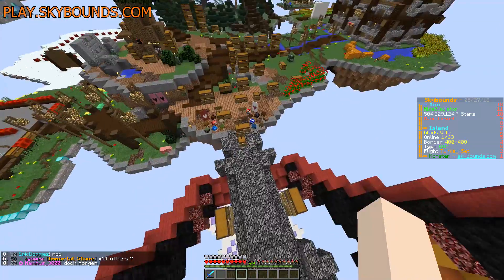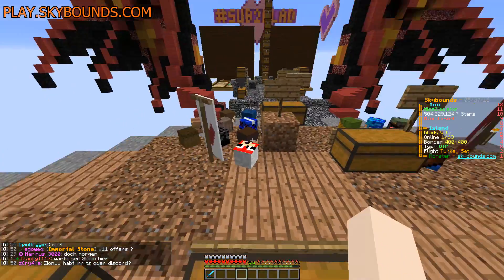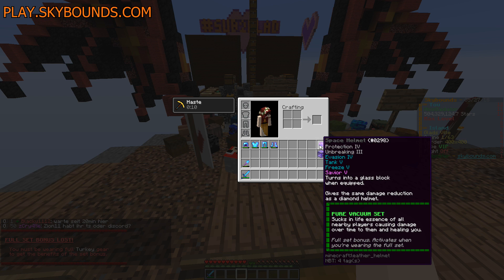This has got to be one of the coolest things I have ever seen. I have to show you guys this — I just have the helmet, not the full set. It's called the space helmet. It's the set that Solace was wearing yesterday when we did the run to go find the gravel pit. The bonus set — Pure Vacuum set — sucks in the life essence of all nearby players, causing damage over time to them and healing you. It is incredible.